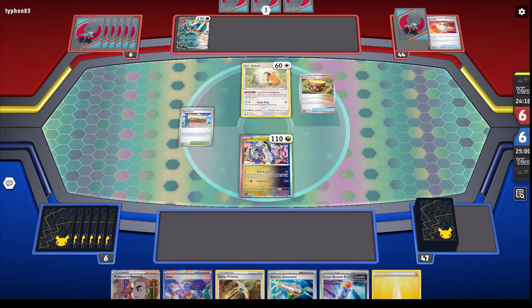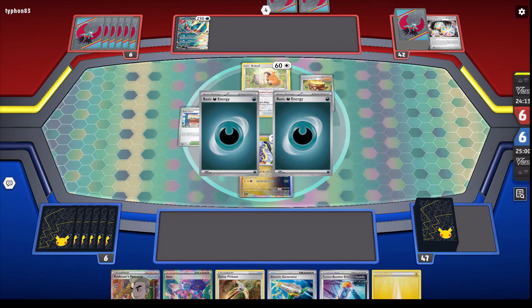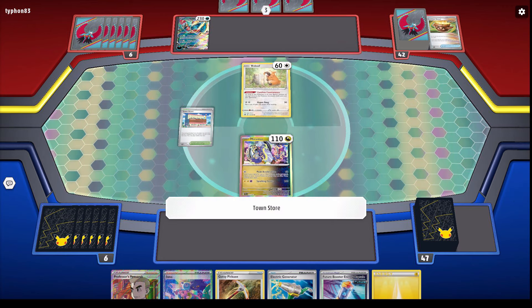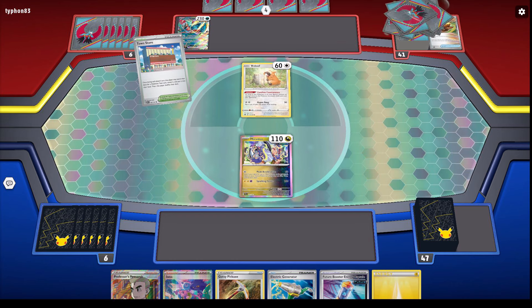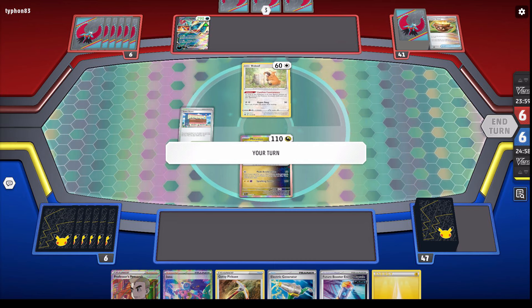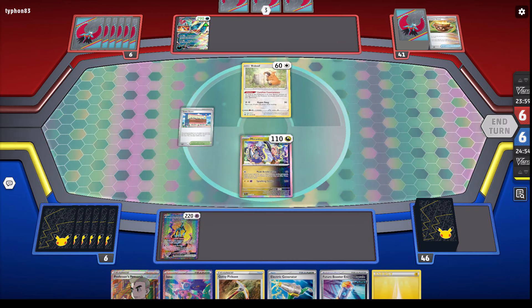Okay, so we're playing against a Roaring Moon deck, or some kind of Roaring Moon deck — the standard rivalry between these two archetypes, all about the Future and the Ancient, modern versus old. This sort of deck, like the Future with Miraidon and the Iron Crown, it just plays itself.